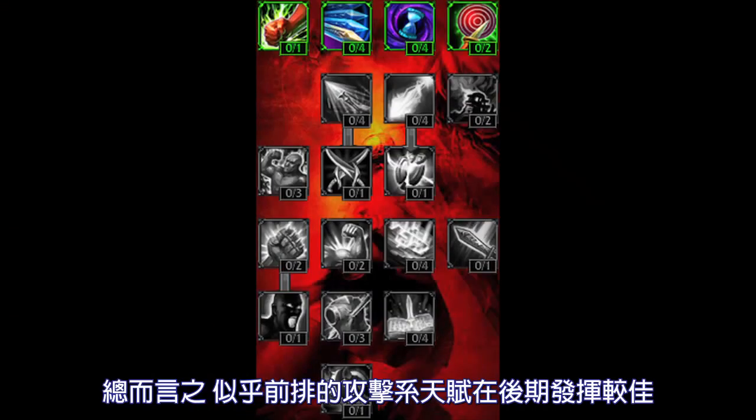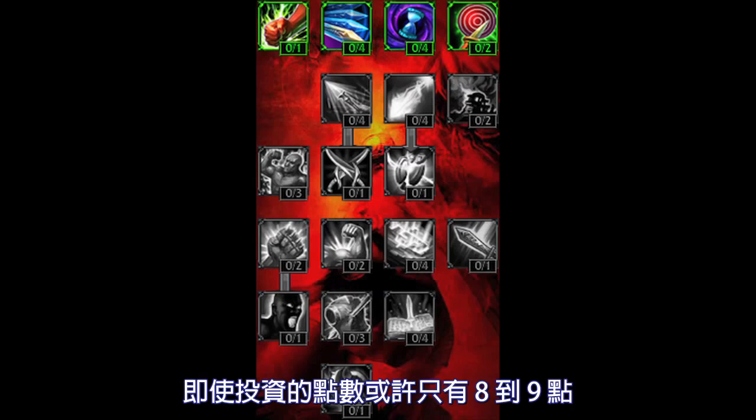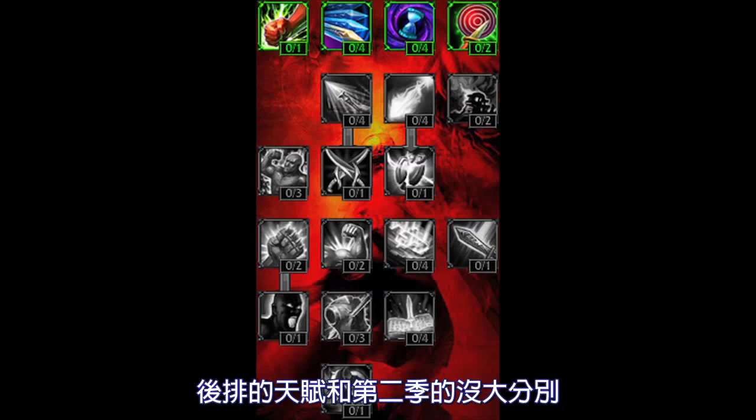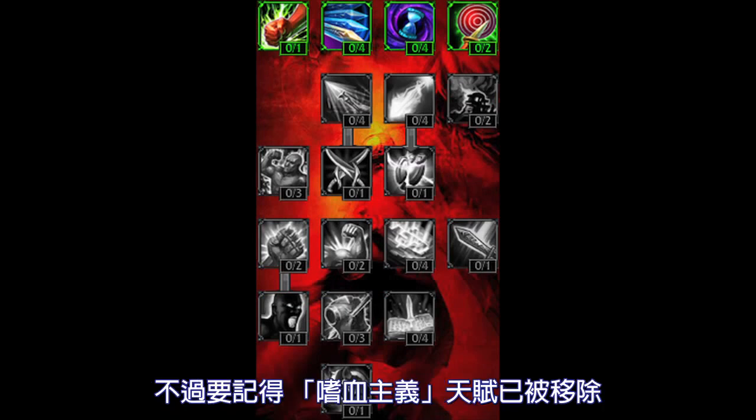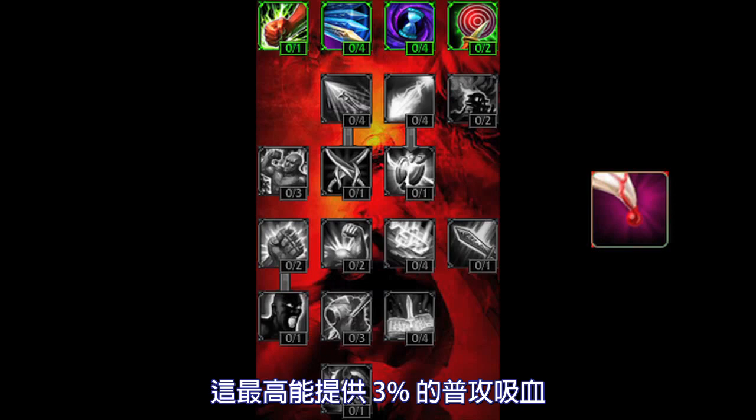Overall, it seems that the early Offensive Masteries will allow one to scale in the late game better, even if they don't want to invest more than 8 or 9 points in the Offensive Tree. The later choices seem to result in a tree similar to that of Season 2, with a few Masteries being slightly better and a few geared towards specific champions. However, one should note that the Vampirism Mastery was removed, which granted up to 3% lifesteal.